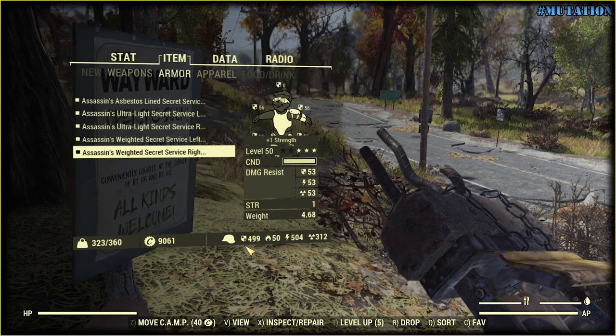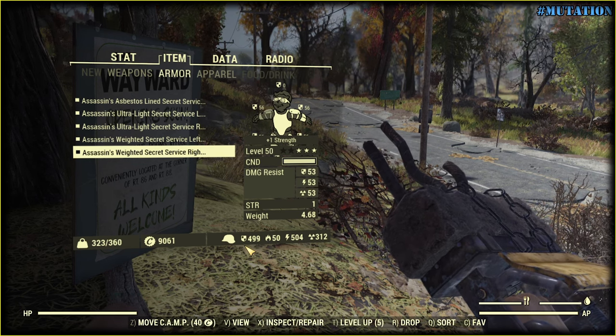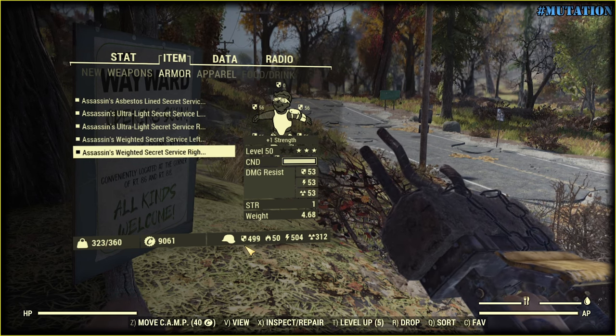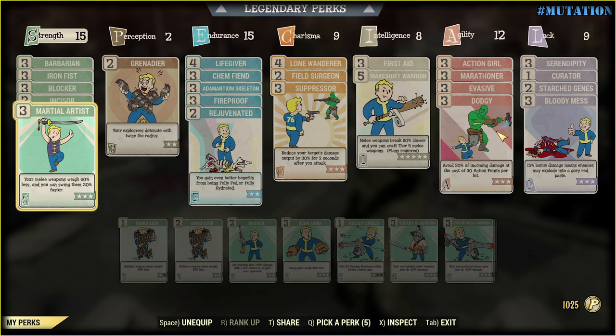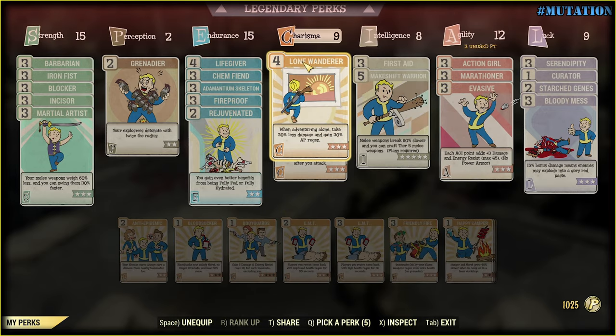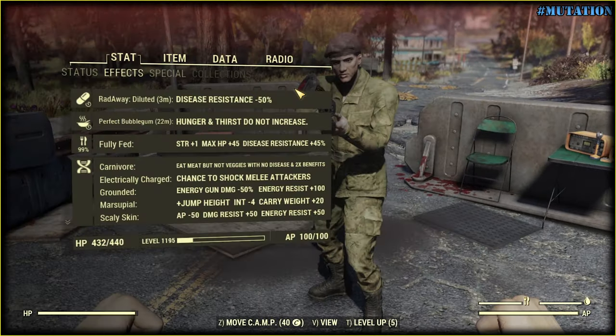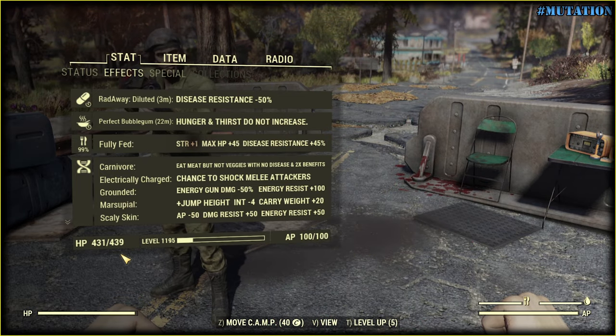500 is already a huge number, and I have an Assassin set that reduces incoming damage from players by 75%. With or without the additional damage reduction buff from Lone Wanderer or Doji, I will be receiving around 1 damage anyways — super low.